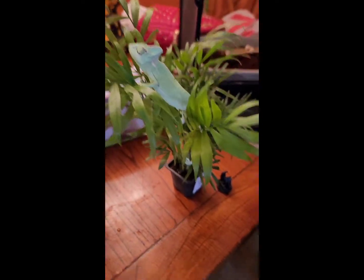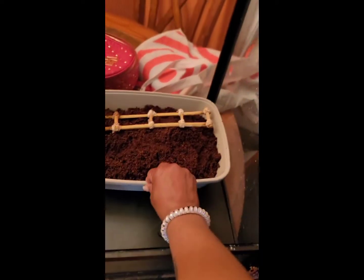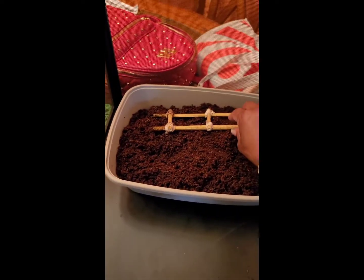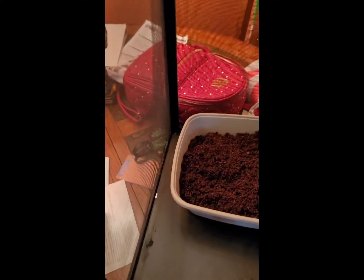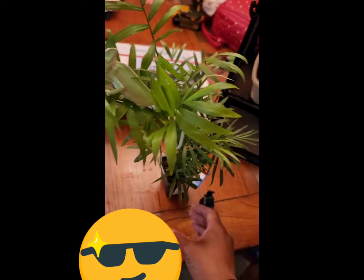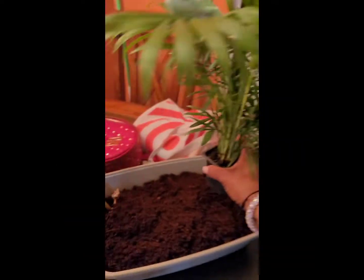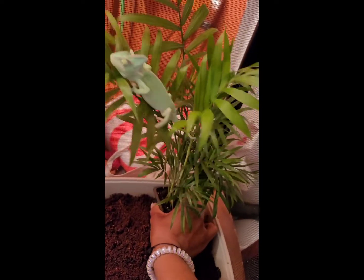For right now, since I couldn't find a bottom enclosure piece, I put this small kitty litter box from the pet store, filled it with coco substrate, and I'm giving her one of Jade and Emerald's ladders since they don't really use it — just in case she slips and falls. I also picked up these plants for her, they were on sale. She should be happy here — she is light green.